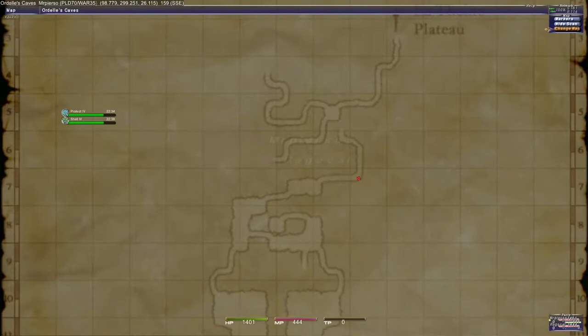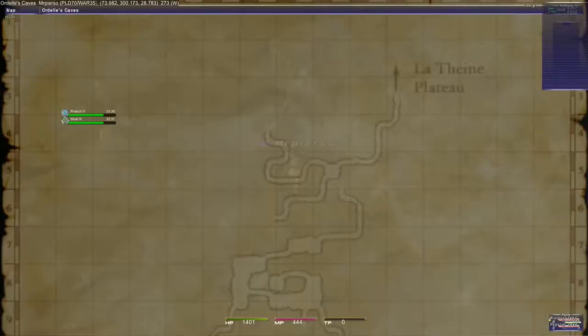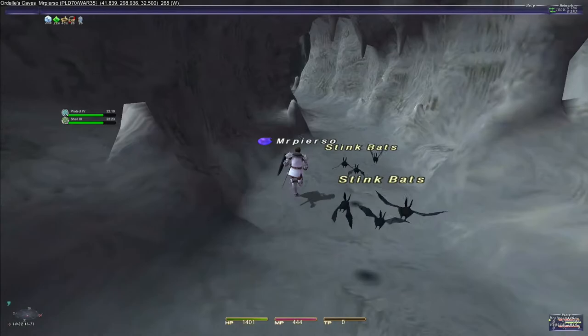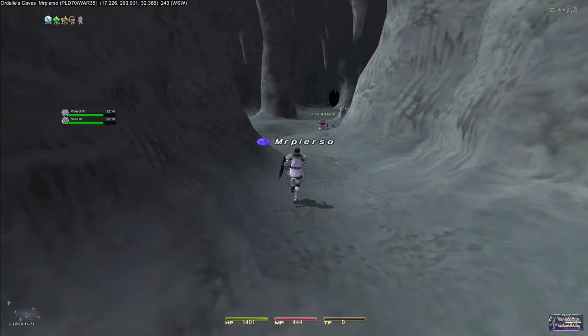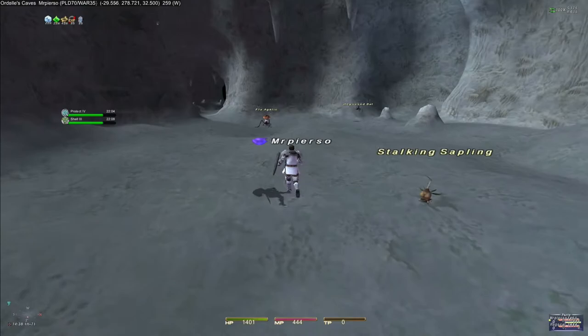We're on map two now. The guide says to enter the tunnel leading to the south at H9 on map one — I do see a tunnel leading down at H9 on this map, so we're going to shoot for that area. Every time we come into this cave, it is pretty in here. I really like this place as far as dungeons go.